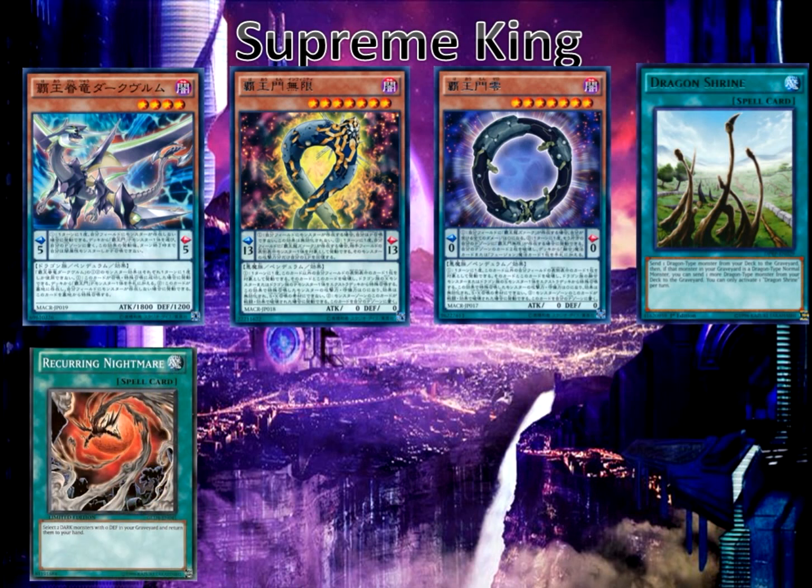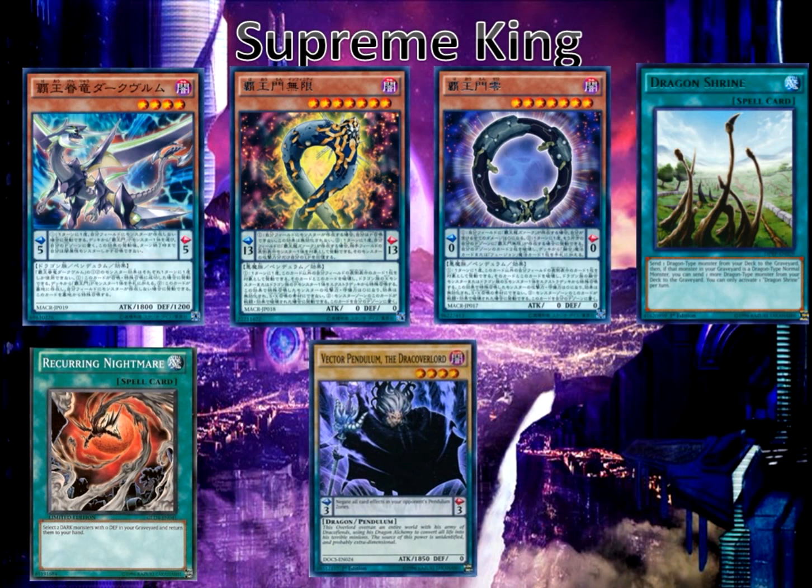We're also running Recurring Nightmare because the Supreme King monsters have zero defense and they're dark monsters, which is really nice — it lets you add two targets back to your hand. We also have Vector Pendulum the Dracoverlord, because this card gives us more targets in the graveyard for Recurring Nightmare and also has zero defense. It's a dragon vanilla monster so you can mill it with Dragon Shrine or summon it off a Hieratic monster since it's a vanilla. It has a pendulum scale of three so you could utilize that pendulum scale as well.